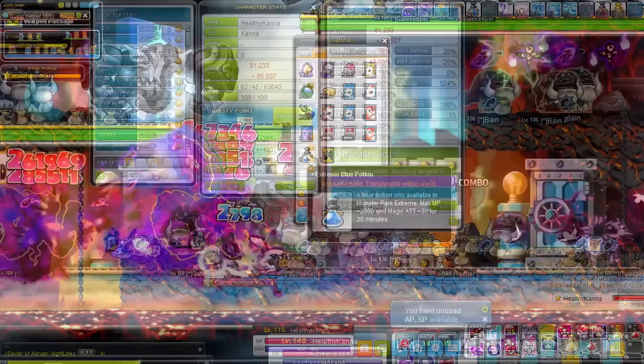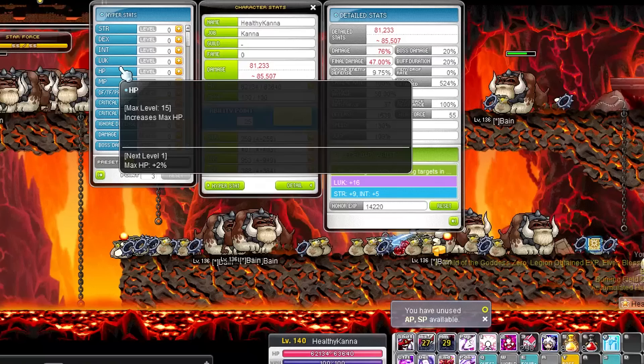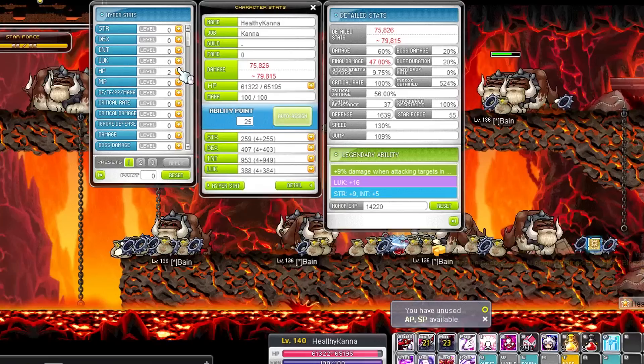The same actually goes for hyper stats — putting points in MP does not activate the passive, so you don't get any additional HP from that. However, when we put our points into HP that does increase our range. So HP works from this source but MP apparently doesn't — quite interesting how that works.